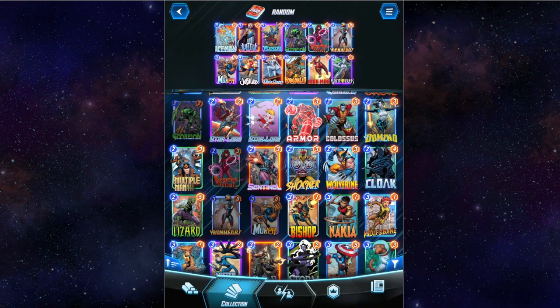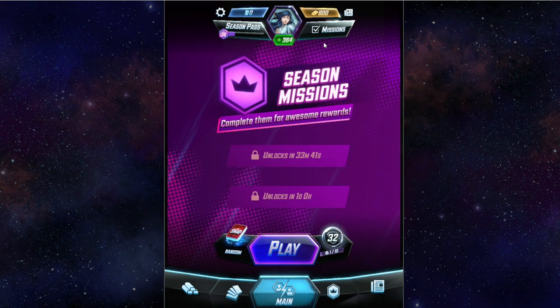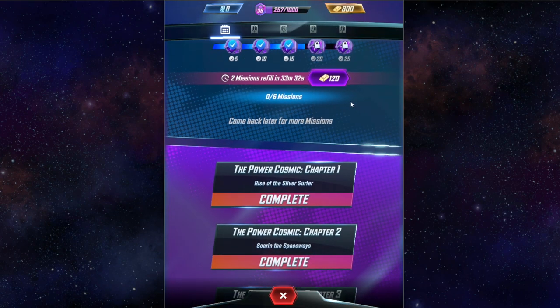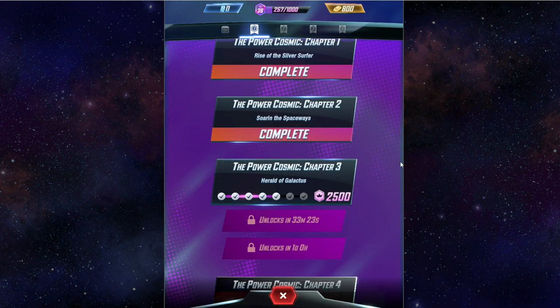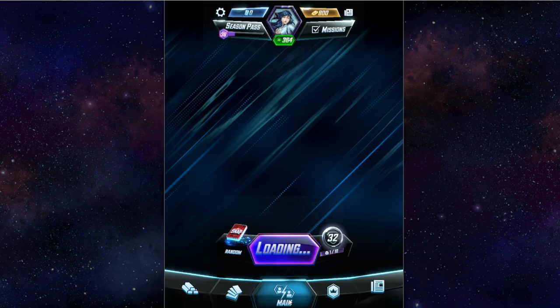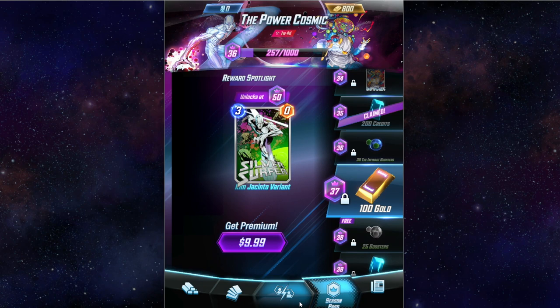Each card does different things. This is my random deck, where I've just been creating utter chaos and it's a lot of fun. Before we get into the match, I want to show missions — here's how it progresses. You get missions every once in a while, complete them, and it gives you experience towards the weekly challenge and the season pass. I haven't bought premium yet because this is the first time I've actually been having a lot of fun with the game.